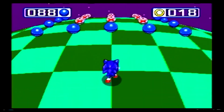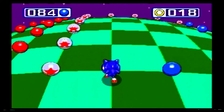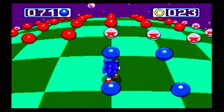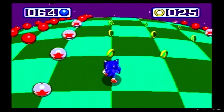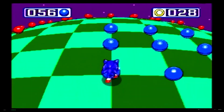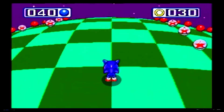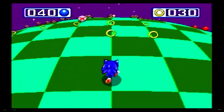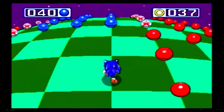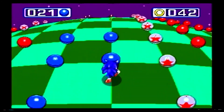Eggman says to Knuckles, 'You don't have to fight me,' and he talks about the Chaos Emeralds. Knuckles asks, 'What are the Chaos Emeralds?' Eggman's explanation is something along the lines of, 'There are these mystical gems — they belong to your family lineage, and Sonic has them.' So Knuckles punches the shit out of you and knocks the Chaos Emeralds out of you — something that nobody in the Sonic canon has ever done.